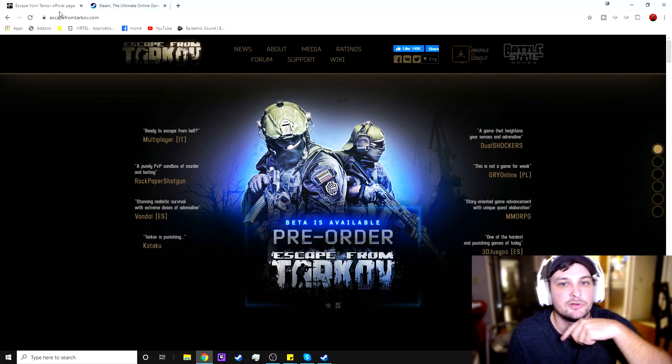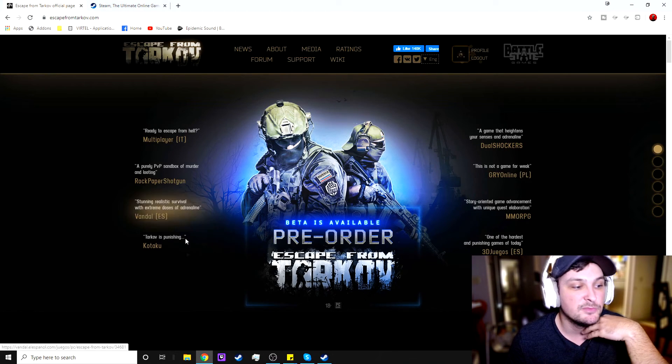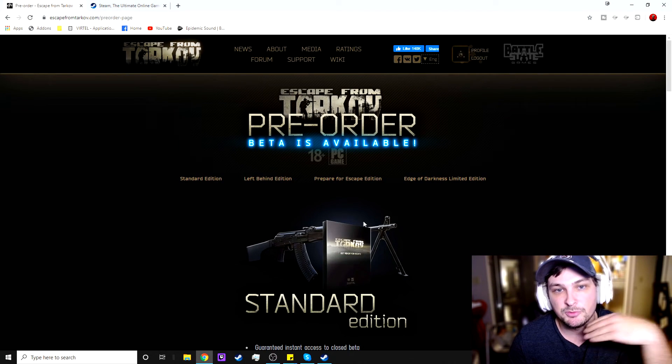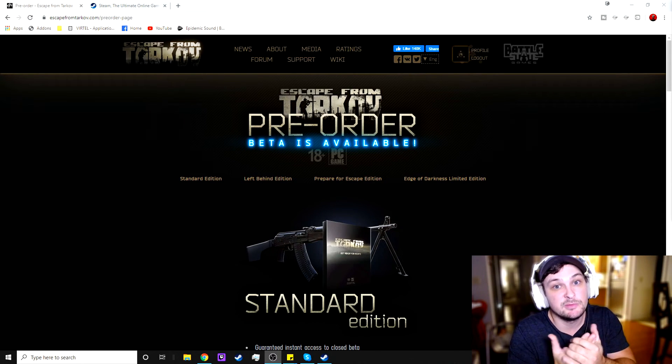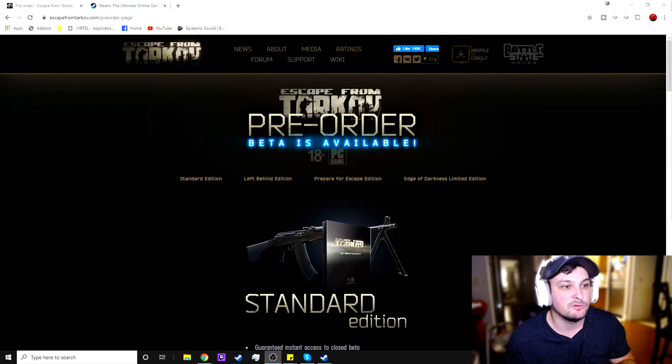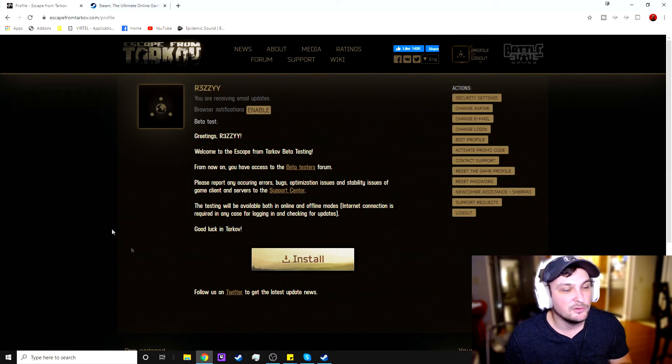Step two is to go to Escape from Tarkov's website — link will also be in the description. Go here and pre-order the game. It starts at $44 and goes up to $95. Once you pre-order, give it about 10 or 15 minutes — your download link won't pop up right away. Go to your profile in the top right corner and it will show up there.